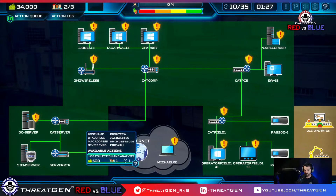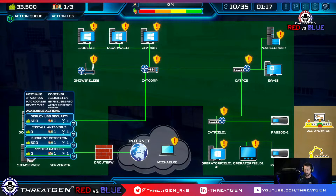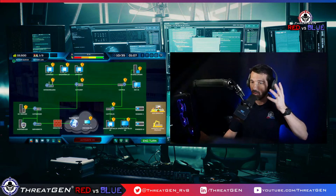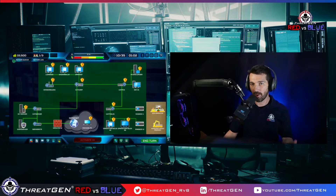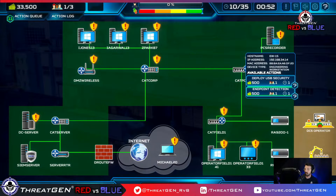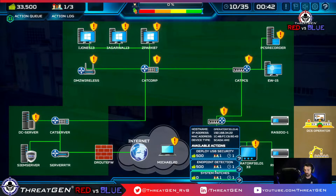You need to prioritize. The engineering workstation is the most critical asset in this environment right now, so I prioritize doing this over, say, a sales person's computer. Engineering workstation gets system patches first. We're doing control 4, secure configuration — let's apply those patches and go ahead and pass the turn.